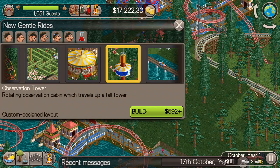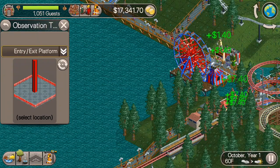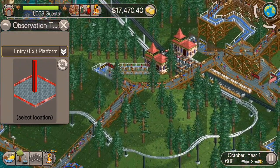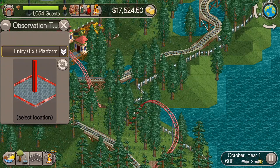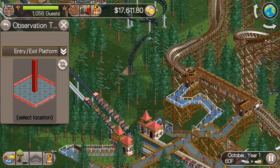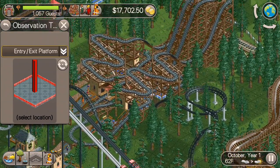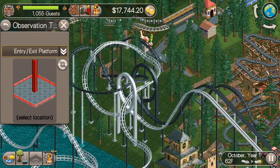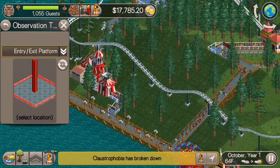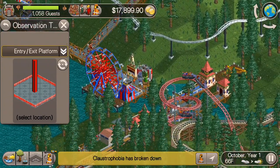So we seem to be in pretty good shape here. We did receive an observation tower at the end of the last episode, so I want to throw one of these in here while we wait for our next roller coaster to be researched. We talked about it at length in the last episode — the park value and the things that affect it. I don't want to build too many roller coasters of the same type, because that affects the park value negatively.